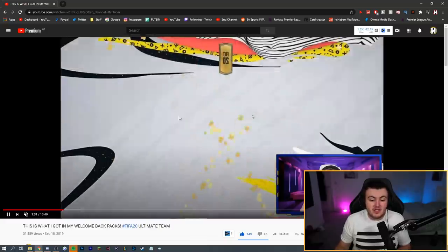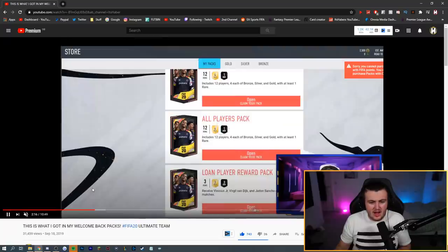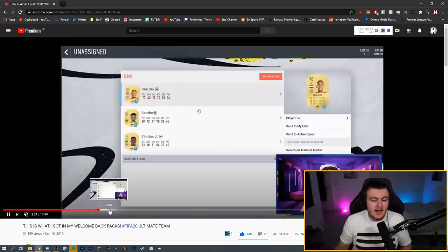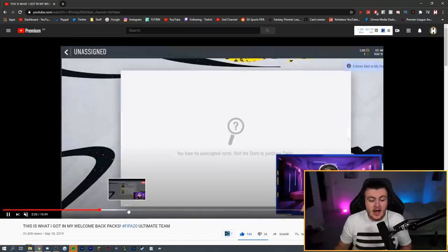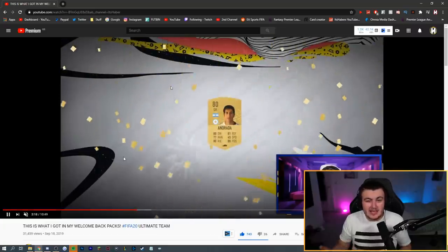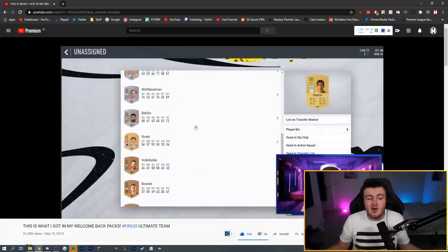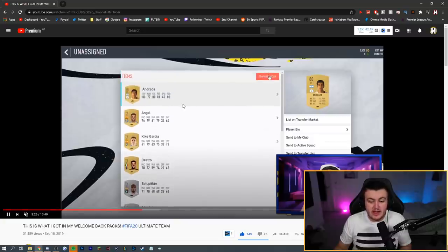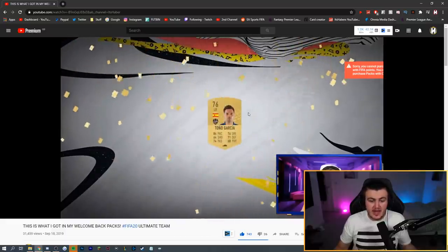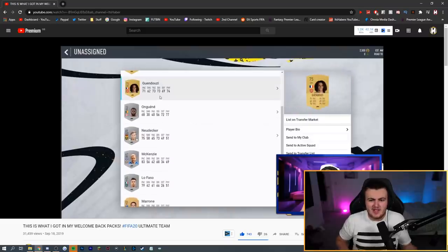These are the packs that I got for my welcome back packs. I got two gold packs and either two or four all-players packs as well — turned out to be four all-players packs. It depends on how long you've been playing and how long you've been on the game for. You'll get loan packs in there as well. EA typically drops you a certain amount depending on how many years you've been logging into the game. It doesn't seem fair for new players, but that's just how it rolls. You might also get your pre-order packs — your 15K packs or 25K packs for pre-ordering the game, depending on when the packs drop.